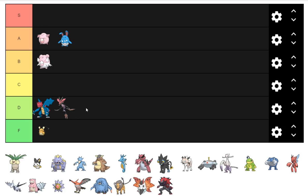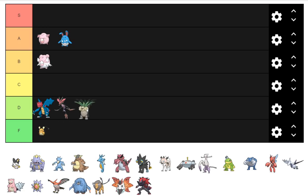Exeggutor I'm going to put behind both Dragalge and Druddigon in D rank. It's just not really great at anything. It has Sleep and a lot of Special Attack, which is cool, but it's really slow on the special end. Its defensive typing isn't the best either. It's probably going to be NU viable, like it has been on and off the last couple of generations, but not worthwhile in tiers above that.